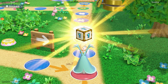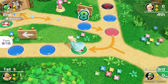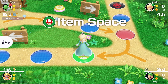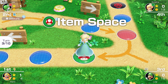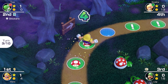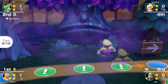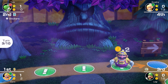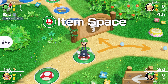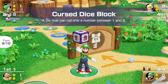Rosalina is seven coins short for the star — she uses a custom dice but rolls a nine. She probably wanted a lower roll — oh, she went on the item space, so it wasn't such a bad roll after all. Wario could go backwards here, which would be bad. He loses coins — that's good. Luigi's so close but rolls a one; he just needs to get five coins before the next turn.